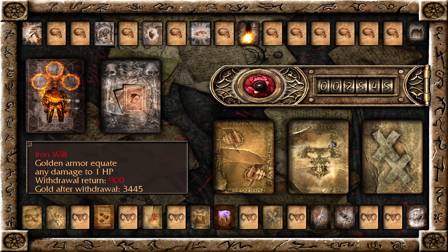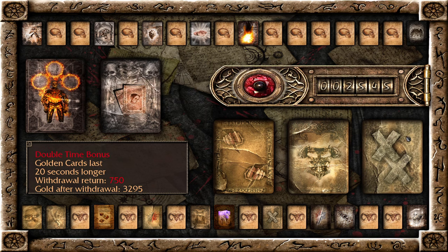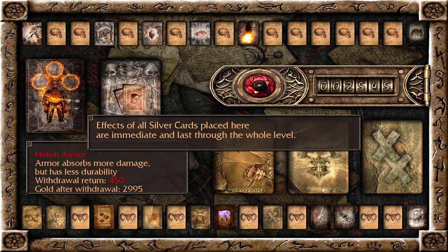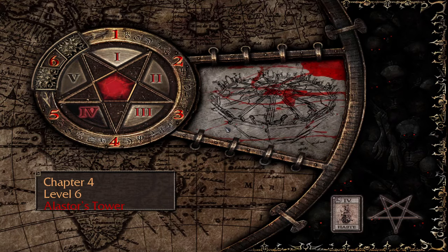The biggest card here is Iron Will, so we'll only take one damage when we activate these — that will definitely help. Otherwise, we still have the same double damage, twice as long, and we still have our hellish armor that will also absorb more damage if we have armor. I think this is a good setup. Let's do this thing.